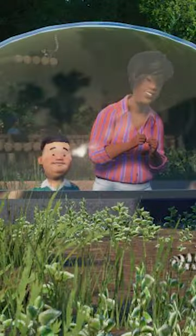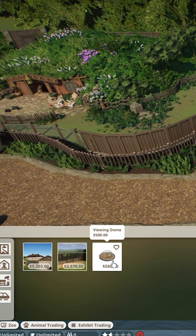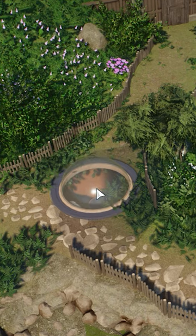I'm going to teach you how to build a viewing dome for your zoos in just under one minute. First, you'll want to go into your facilities tab and find the viewing dome. From there, you could place it anywhere in your habitat that you want.